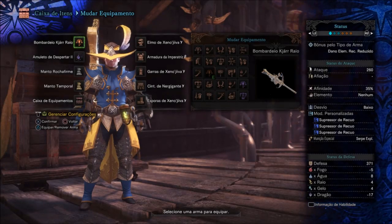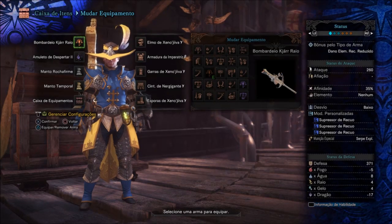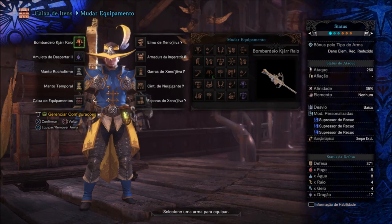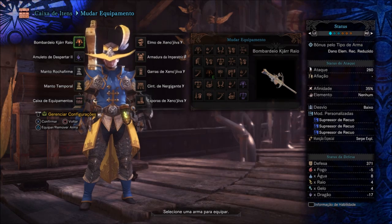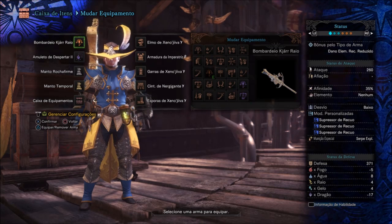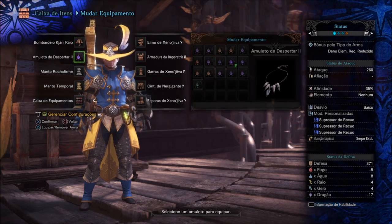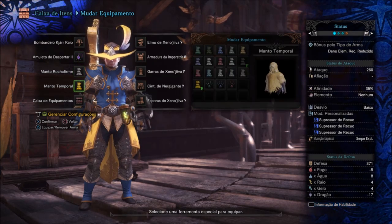Vamos ver o que eu estou utilizando, galera. Essa build eu fiz baseada no Bombardeiro Kijá de Raio — é uma build avançada. Estou usando o Bombardeiro Kijá de Raio, que eu gosto demais. O amuleto é o Despertar 2, para aumentar as munições. Sempre manto Rocha Firme e manto Temporal.